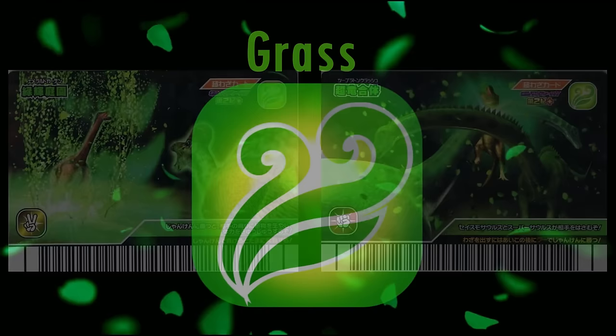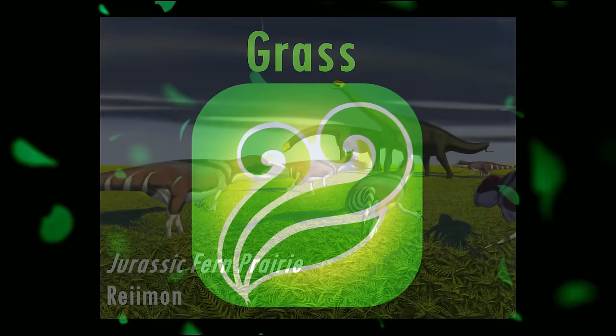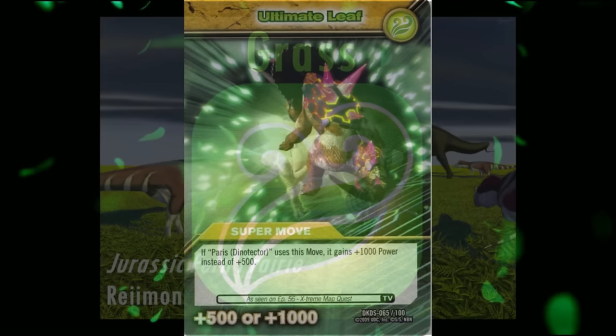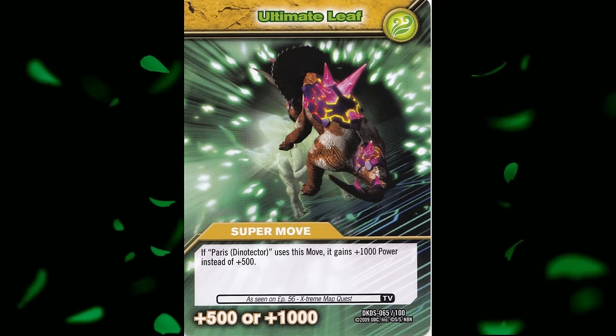I've never liked the name 'grass' for the element, since grass wasn't widespread during the age of dinosaurs, nor had even evolved at all for a good chunk of it. The fact the element's ultimate movecard is called Ultimate Leaf makes me wish it was called Leaf instead, as it's a more encompassing plant-based title.